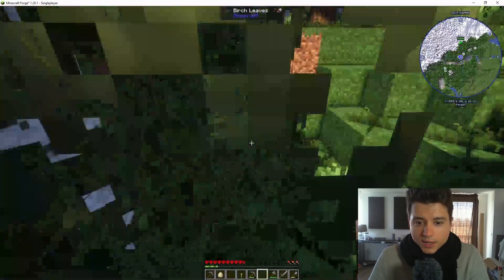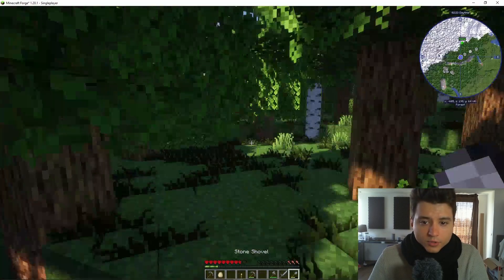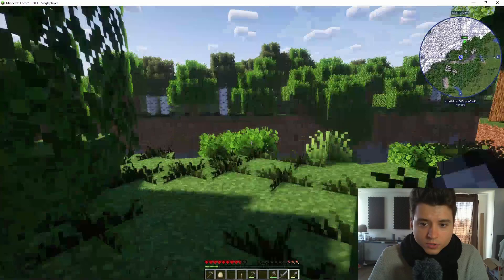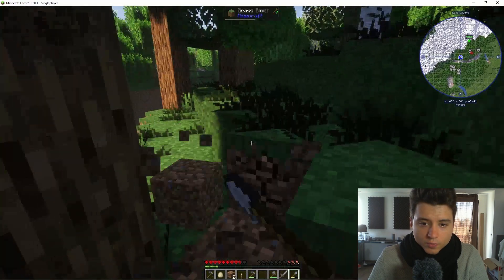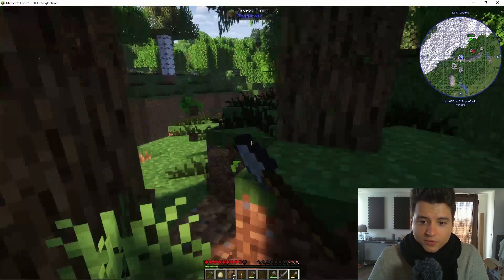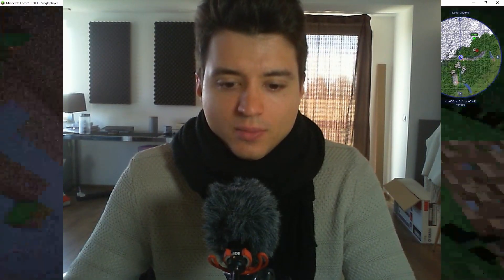I think there was a big update where they improved the cave systems. Ouch - yeah, I most definitely need some food. It appears there are some creatures - that's what it says on my mini map. I need some dirt blocks to traverse this very dangerous cliff. We got some sheep, boys!